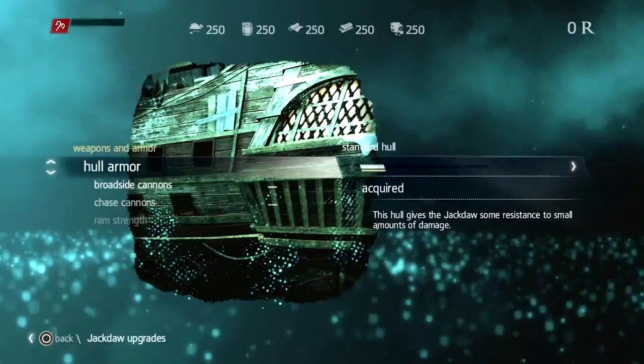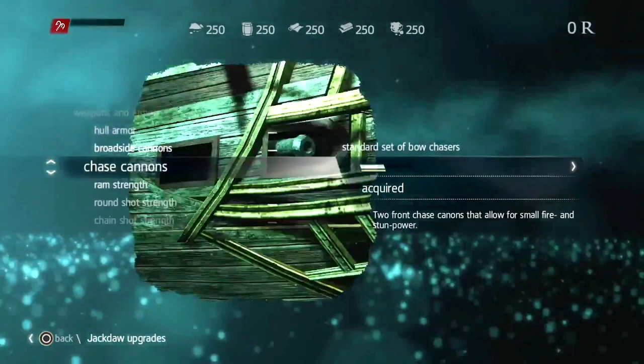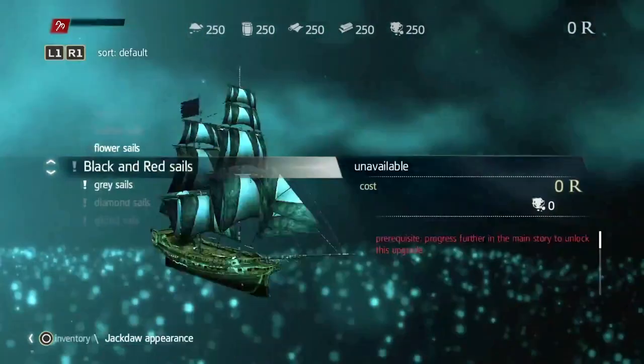Every item like armor or cannons has from 3 to 7 levels of strength or power. Together with Edward Kenway, you will have a hard time collecting enough money to upgrade everything to the full level.